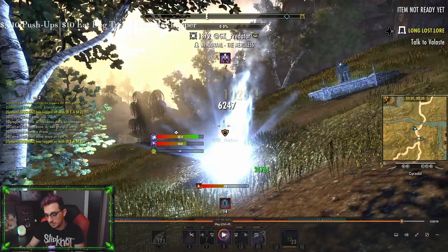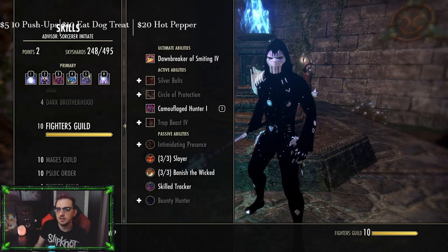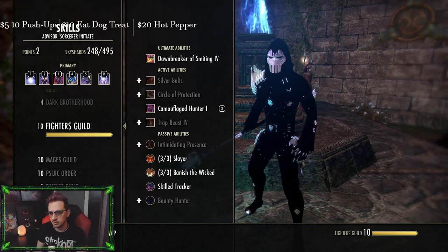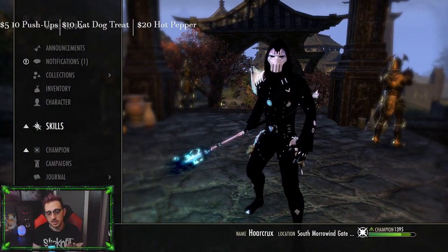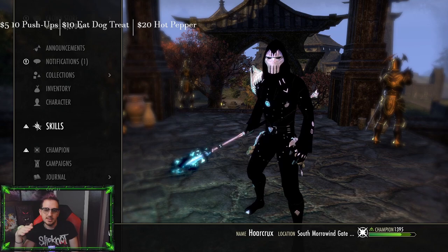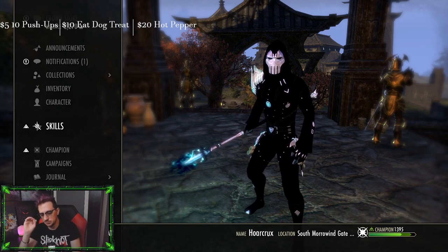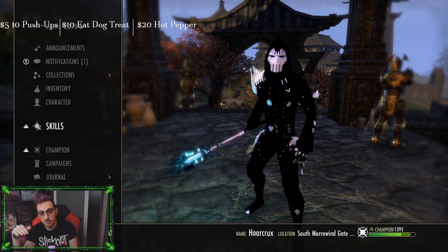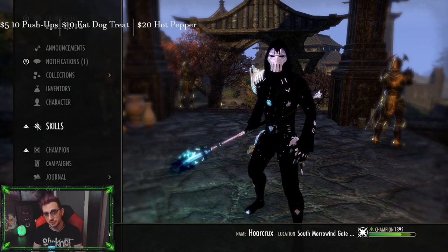You can do this very consistently. You can also slot Balorgs. The way Balorgs works — for those unfamiliar — whenever you use your ultimate ability you get spell damage, spell and physical penetration, and weapon damage. If you want a super high burst combination, pop overload on your back bar — Balorgs does not proc yet — and then as soon as you pop your meteor, you're going to get the Balorgs buff across the board and do hellacious damage. I've played this game for eight years and I am still learning.